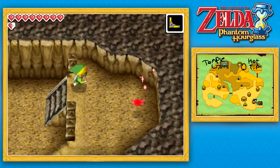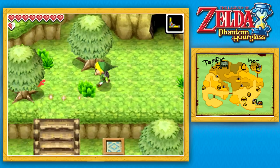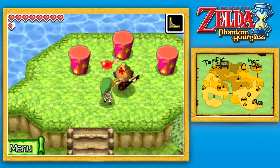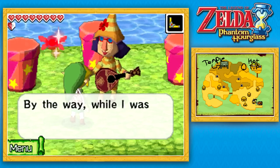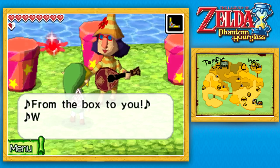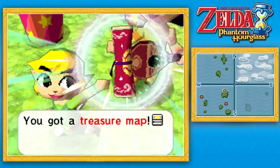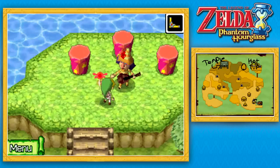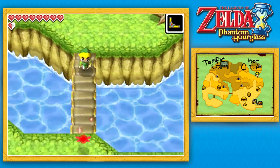Now let's get out of this cave and go talk to Friedel. It's pretty cool that he gives us something even though we never made use of the multiplayer features in this game. After you get the third sea chart, if you talk to Friedel he will give us something from his magic boxes. And he gives us a treasure map for the new southeastern section of our map. You can't get that until you have the sea chart for that area.